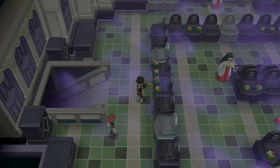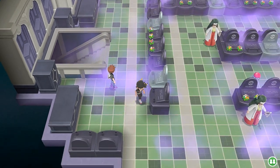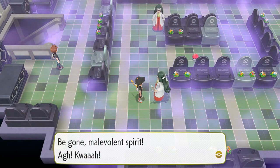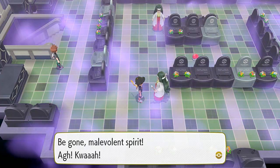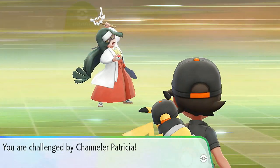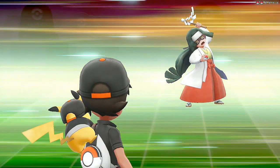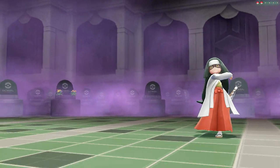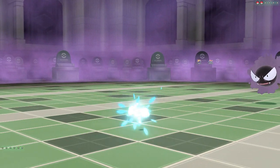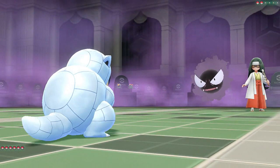Now we just have to find them, and of course we're going to be challenged by Pokemon trainers here. 'Be gone, malevolent spirit!' That is the worst interpretation of that, but guess what, let's do it. Chandler Patricia wants to battle and she's looking possessed — they will all be coming out with Ghastlies.